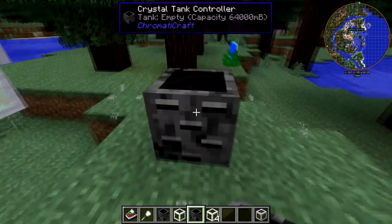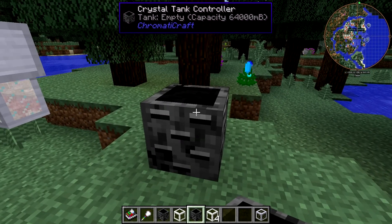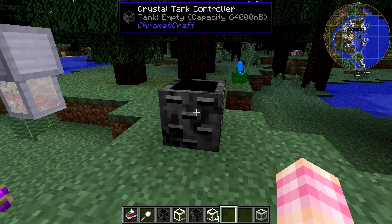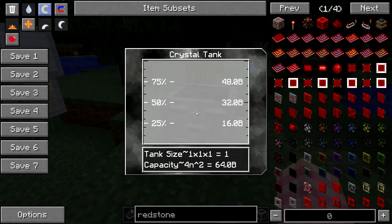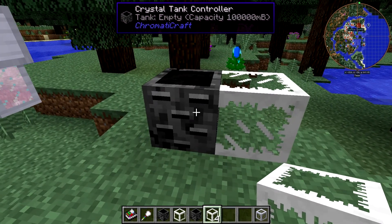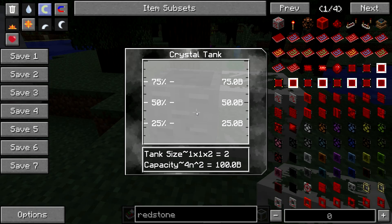Here's our crystal tank controller. By default it has a capacity of 64,000 millibuckets, which is not very good — that's the capacity of a standard RotaryCraft reservoir and it's a lot more expensive. If we right-click on it we can see this nice GUI showing the percentage of fill, how many buckets that is, and down here the tank size — one by one by one equals one — and the capacity formula giving 64 buckets. If we add one crystal tank block, our capacity goes up to 100,000 millibuckets. So it added 36,000, and the tank size shows one by one by two equals two.